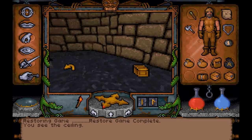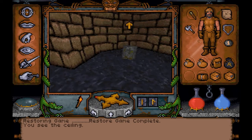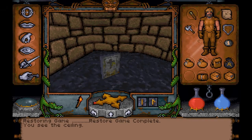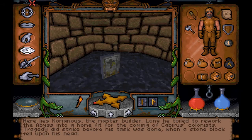Looks like we have a box and it looks like a grave maybe - definitely looks like a tombstone of some kind. Let's take a look at it. 'Here lies Corianos, the master builder. Long he toiled to rework the abyss into a home fit for the coming of Cabiris' colonists. Tragedy did strike before his task was done when a stone block fell upon his head.' That's not nice - not nice at all.